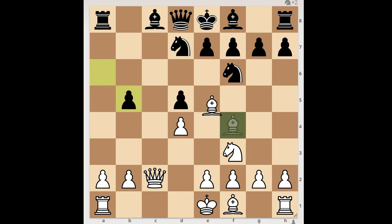Pawn takes Knight, Bishop to C7, and goodbye to Black's Queen.